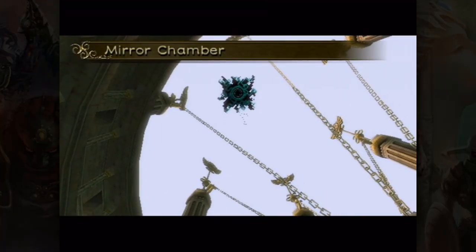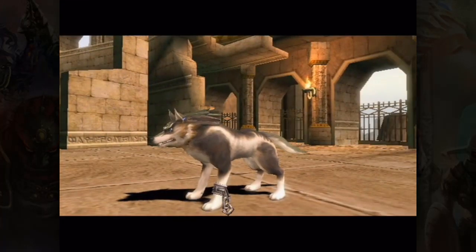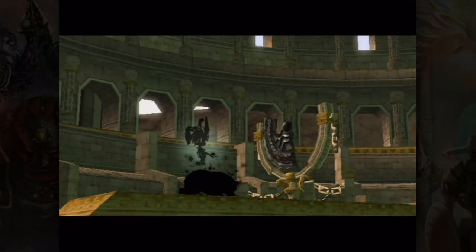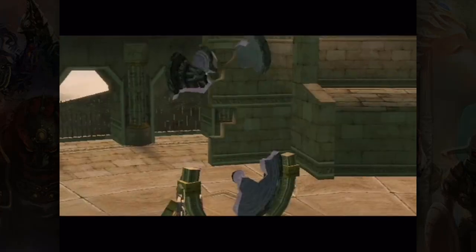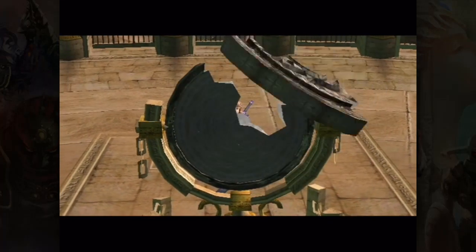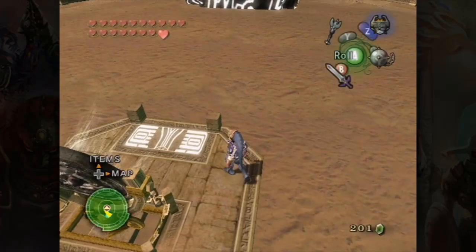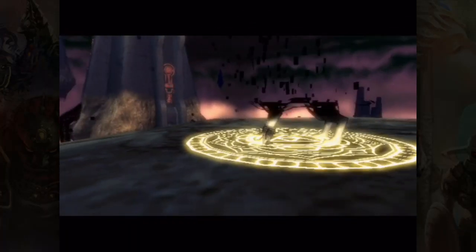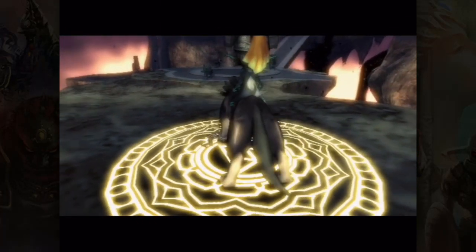Now that we're in the Mirror Chamber, we can just run up to this area. I did raise the mirror, though I didn't actually have to — had I just left it after finishing the fourth dungeon, Arbiter's Grounds, I would have been able to run forward and the loading zone would have been there for this cutscene anyway. It saves time to raise it in 100% just because of how many times you have to warp after that. Now we can enter Palace of Twilight.